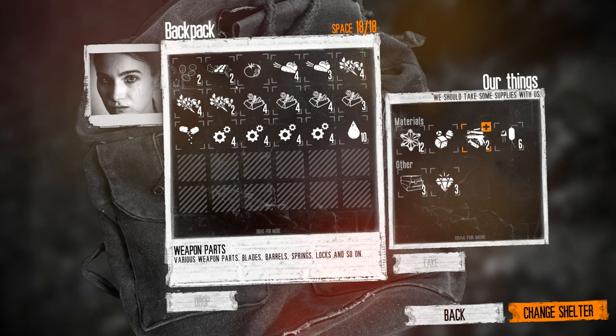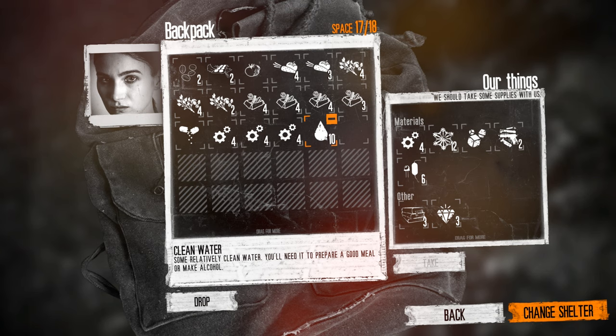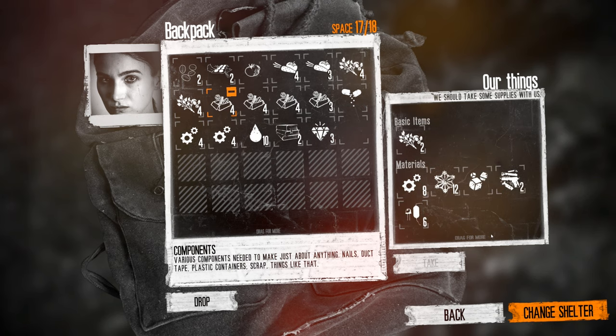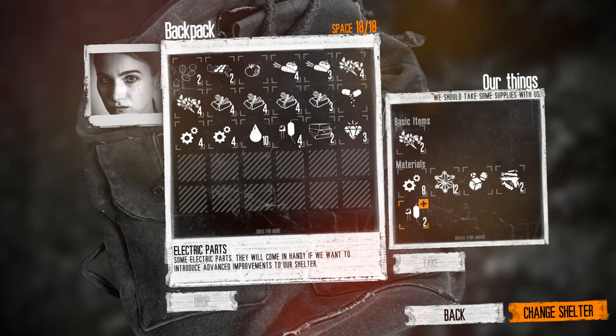Water? Yes. Parts are nice, components are nice. I don't think I need this many parts though. This jewelry is really important. These books are really important — oh, they only stack up to two. These electric parts are important. I don't think I need so many herbs — I have a lot of herbs, let's dump two of them. Let's only stack up to four. I think that's pretty good — I don't think anything else here is really super valuable.